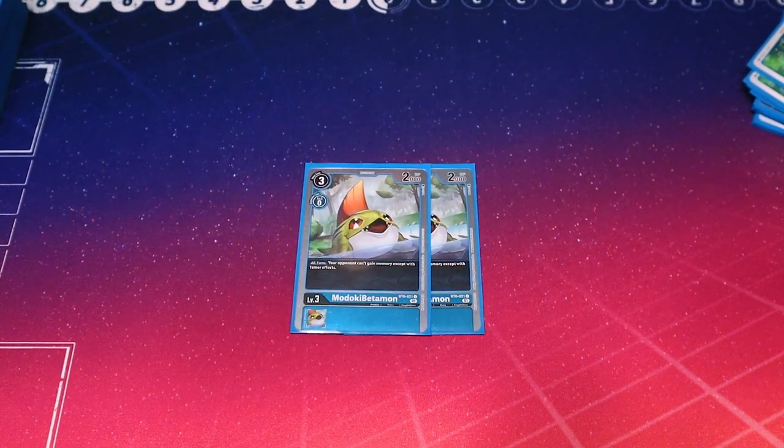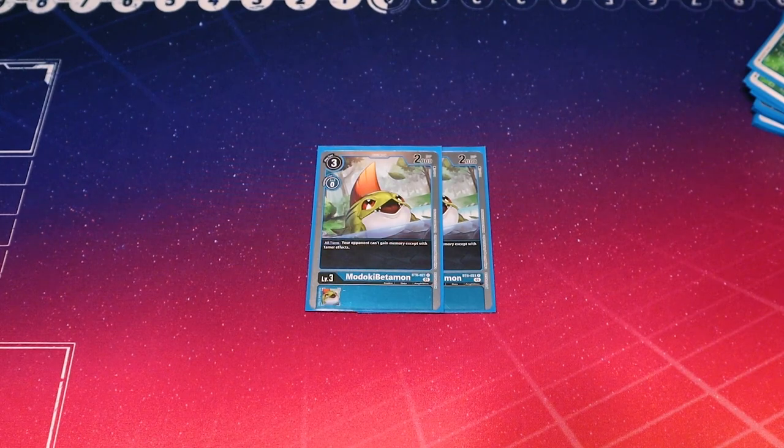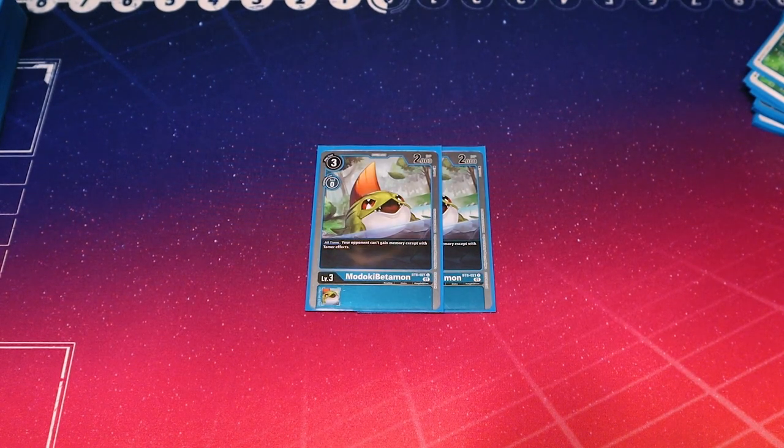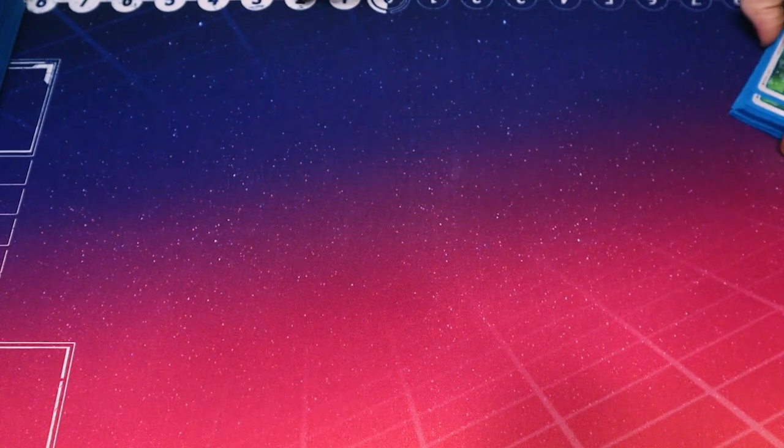I also run two Madoki Betamon from BT6. Its ability is on all turns — your opponent can't gain memory except with Tamer effects. That's super important, especially with the meta right now. For mirror matches, it's super helpful. It shuts down all of the memory boost cards and all of their delayed effects. It hurts Bagra a bit. Cross isn't super affected, though it does have a few cards that gain memory on delete which won't activate. In general it's a really all-around solid card. I run two because you don't want too many — it doesn't do anything outside of being this little dude hanging out on your board, you're not really going to use it for anything else.